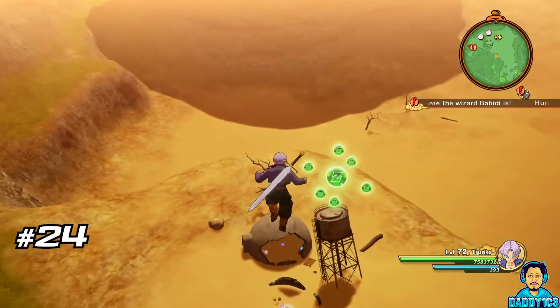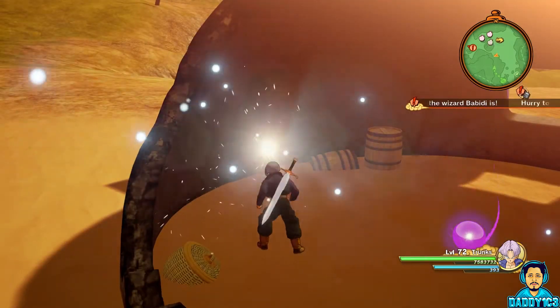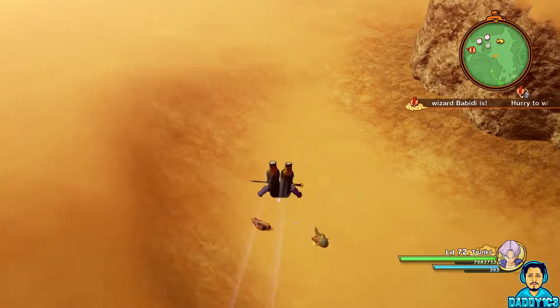Just south of the training spot near the Dino marker on your map, you can find another destroyed home with D-Metal number 24 inside. Finally, D-Metal number 25 is just below, surrounded by some old vehicles.